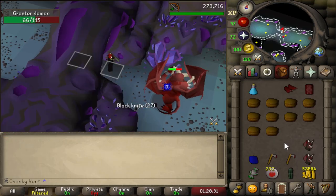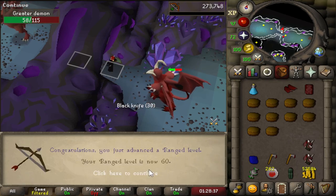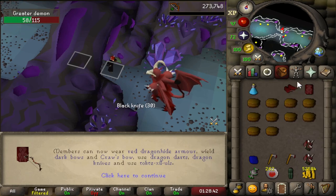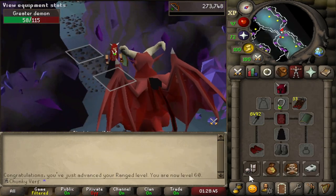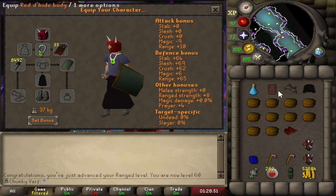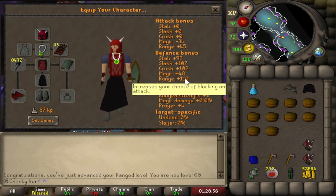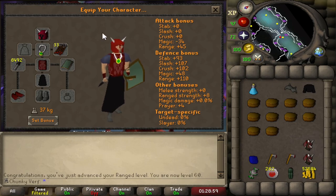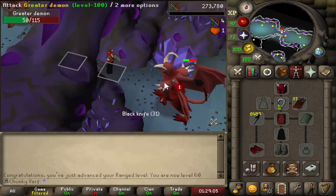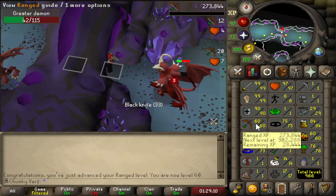Here we go - very big level on the account: level 60 ranged! I can now use my Red D'hide set that we got from Brutal Dragons - the body and the vambraces - which is also going to be a massive boost for range training. I have plus 45 ranged now, and I had plus 10 previously, so that is quite a big upgrade. Of course we have the Red D'hide vambraces upgrade which is my best in slot gloves on this account in this chunk. So we've also completed the best in slot melee and ranged setup.